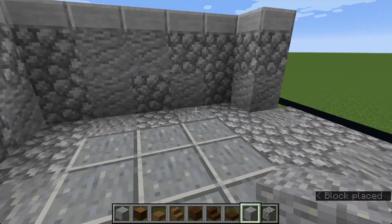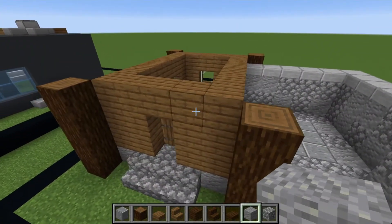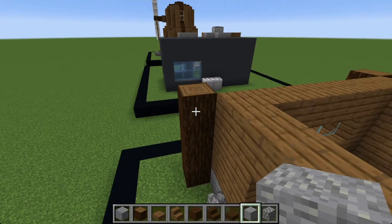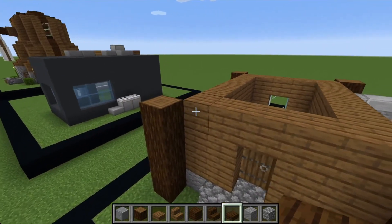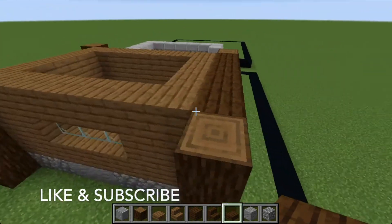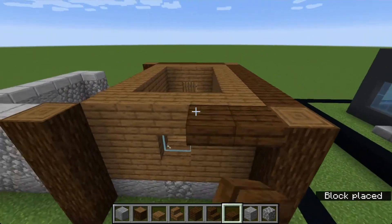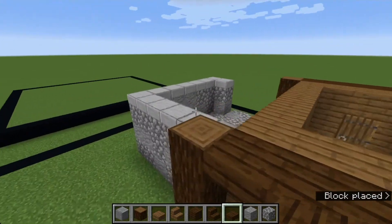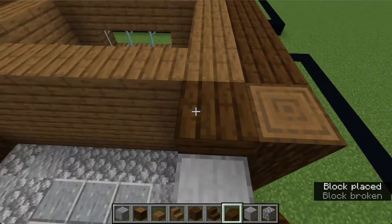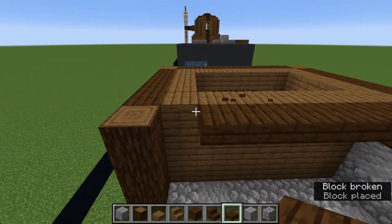Now we can do the house part of it. Get some dark oak slabs and place them on the top half of the block - make sure you do that. Do that on all sides, going around this side and this side. Make sure you fill that all the way in.